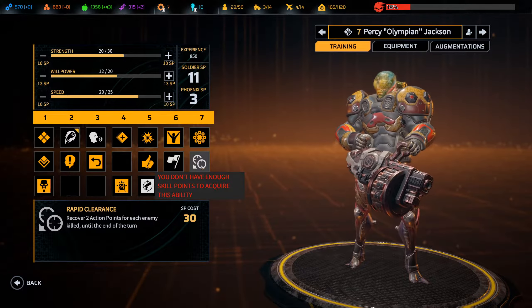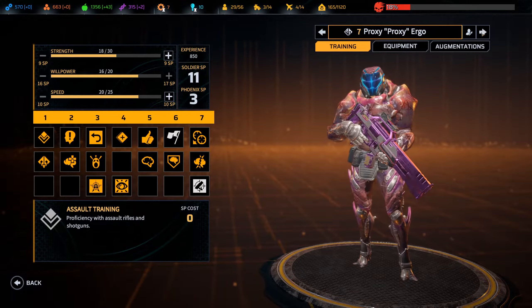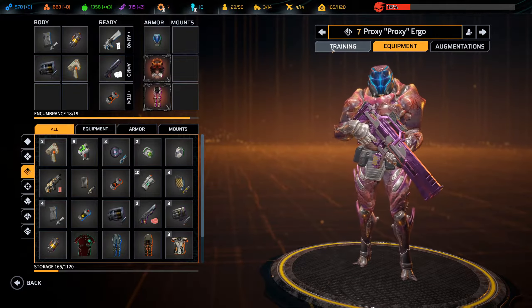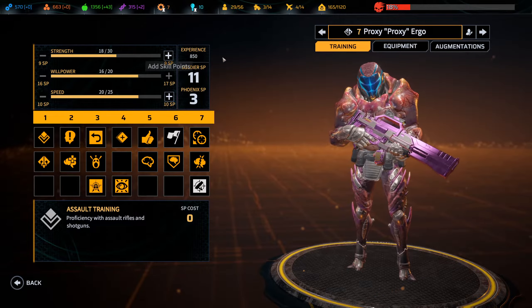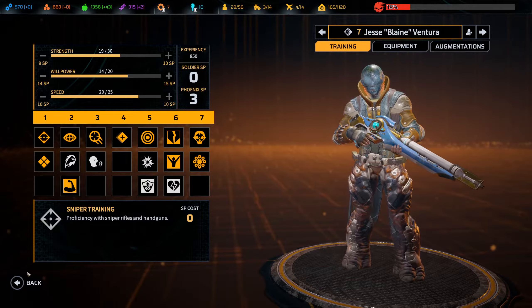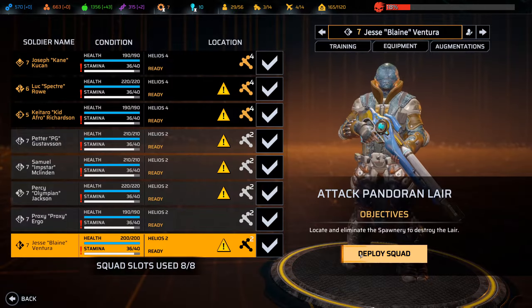Over here I would love to get rapid clearance but we're going to have to wait. Don't have enough for more willpower, so we'll leave that. Okay, I think the team's as ready as they're going to be - let's send them in.